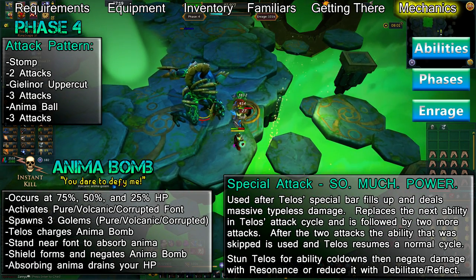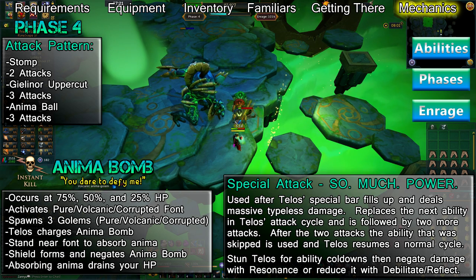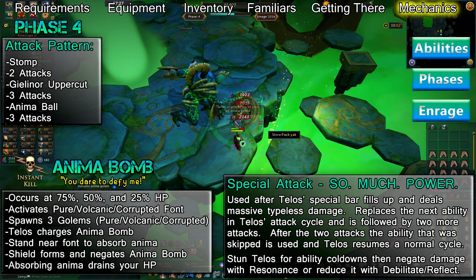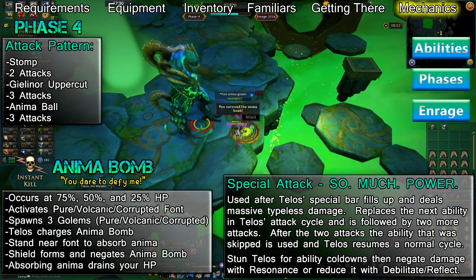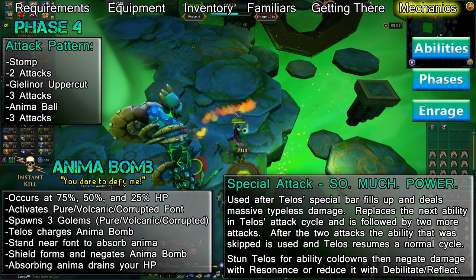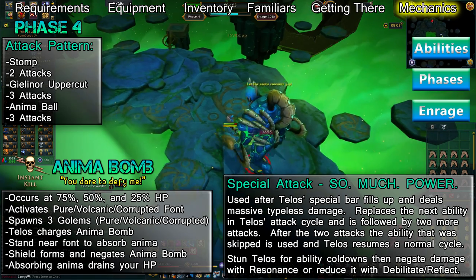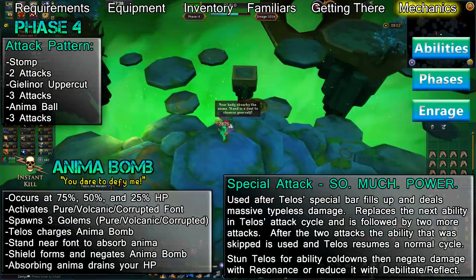There are no beams of anima to fill Telos' special bar during this phase. Instead, it fills up while he charges his Anima Bomb. This attack will instantly kill you and occurs when Telos is reduced to 75%, 50%, and 25% of the HP he begins phase 4 with. He'll spawn a pure, volcanic, and corrupt golem, and an anima font will become active. The green golem will drain your overload timer, red golems will stun you, and black golems will reduce your armour.